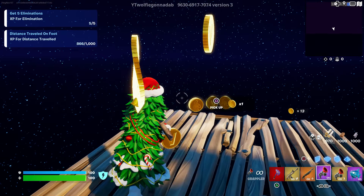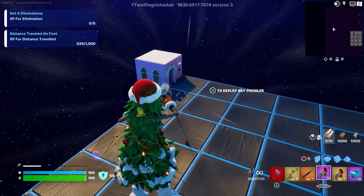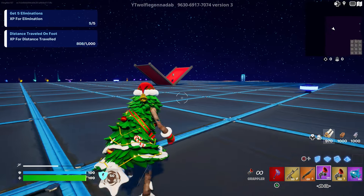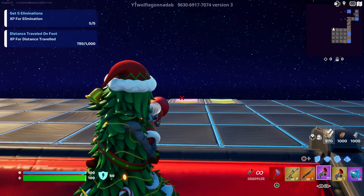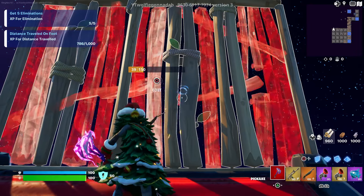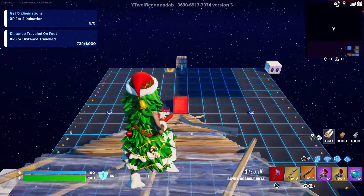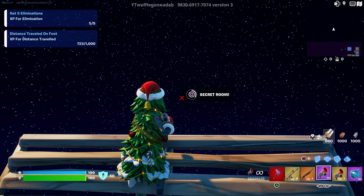Grab as many coins as you can, then come to the right side. You'll see the timer showing five minutes — interact with this to enter the coins and you're good to go. Now instead of looking this side, look in the opposite direction where you see two little structures, and build 10 ramps right there — one, two, three, four, five, six, seven, eight, nine, ten. There should be a secret room interact button — interact with it and you will teleport to a different location.